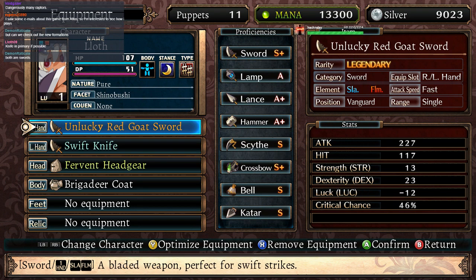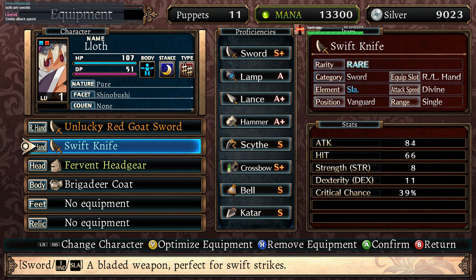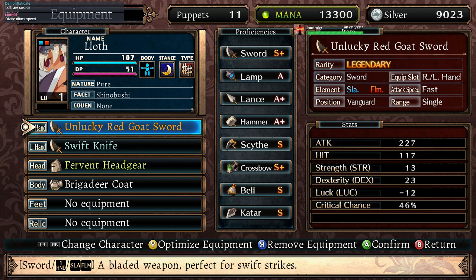Both of them are swords — you're just hitting with the one that has better stuff. This one has flame on it, so honestly you're going to be dealing fire damage as well.